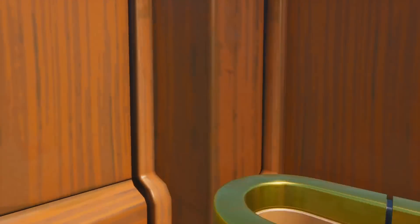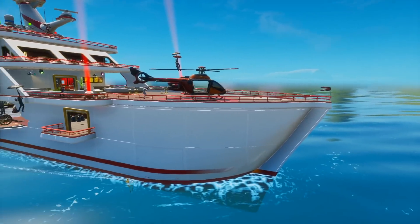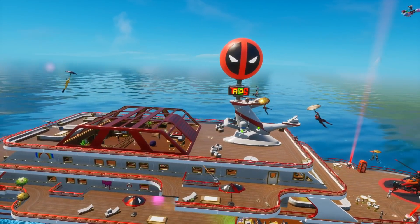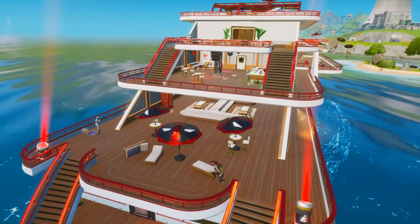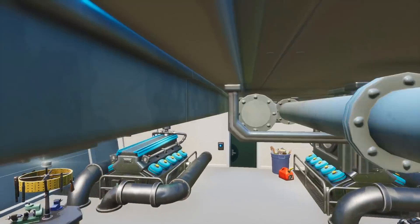Right now it's just the normal henchmen. Let me actually show you the yacht itself — from the front you can see Deadpool has taken over. There's a Deadpool balloon on the top, it says 'Tacos,' and there's more Deadpool stuff everywhere. All the umbrellas are Deadpool-themed. The henchmen haven't changed — I was actually expecting them to be red, which would have been pretty sick.